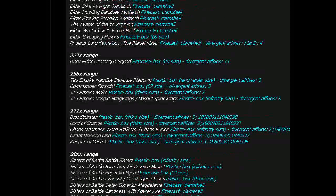Tau — a Nautilus Defense Platform, plastic box, Land Raider size. Commander Farsight. Tau Empire Mako — that goes along with all their vehicles being named after sea animals, like the Hammerhead, the Piranha. Mako is obviously a reference to a Mako Shark. Vespid Sting Wings, Spine Wings — I'd love to see those guys make an actual comeback and be good.